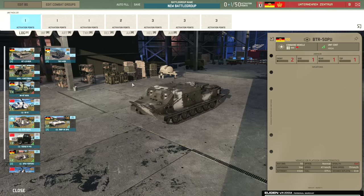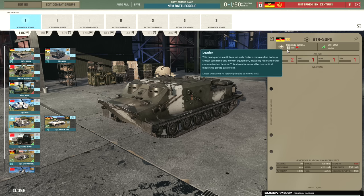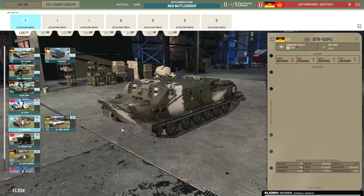And we have the BTR-50PU. This has three traits: the leader trait which increases the veterancy of nearby units, the amphibious trait, and the resolute trait. The resolute trait for Unternehmenszentrum is mostly on the East German units — basically they take less suppression in combat, which is actually quite a nice trait to have. At 100 points, I'm not sure it's really going to affect the leader much, but worth pointing out.